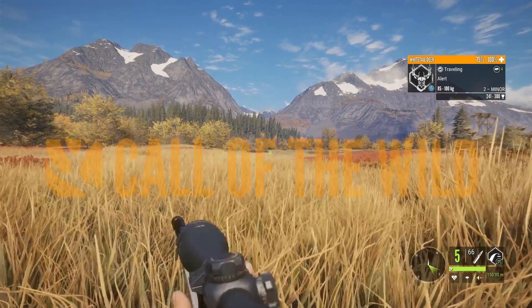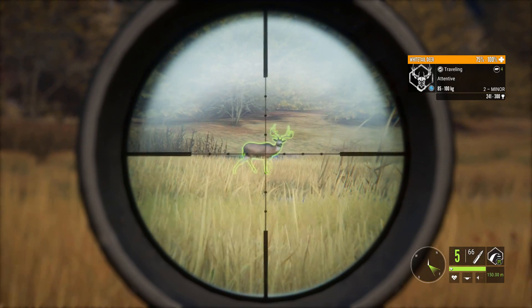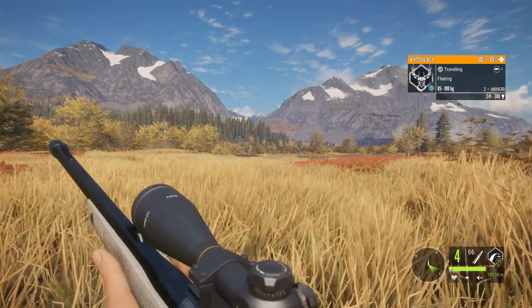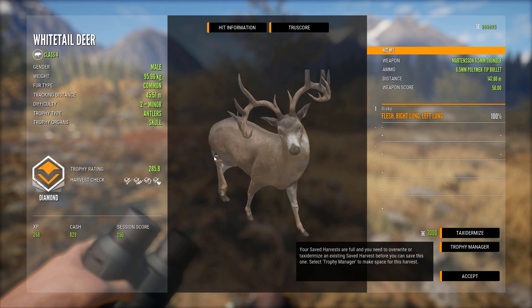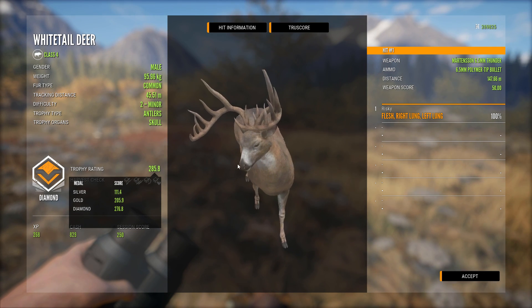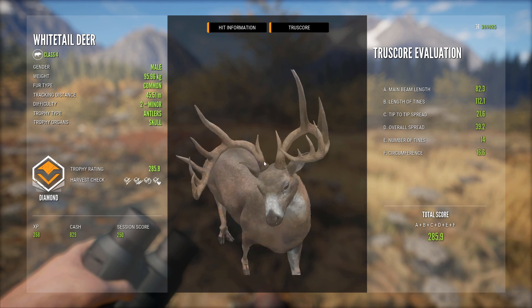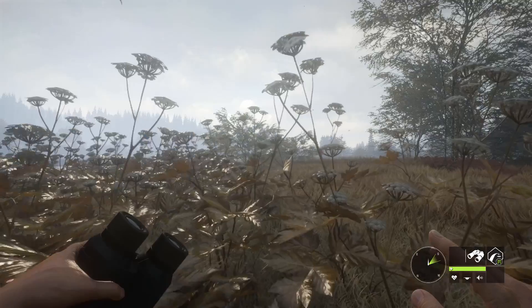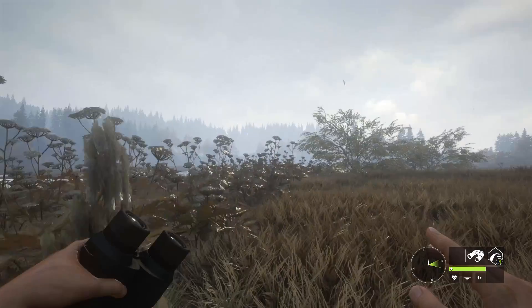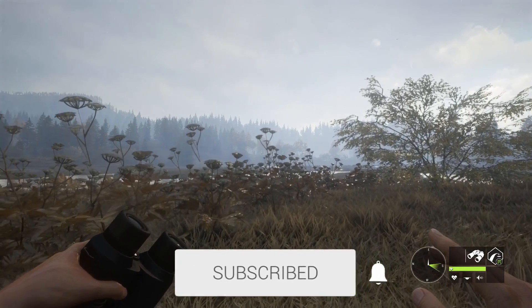That is a freaking giant level two, holy shit! There's a monster level two - what, are you kidding me? Oh my god. That is a monster. Alrighty, so we're back out here on Leighton. Hopefully you enjoyed that first clip. We got ourselves an awesome diamond whitetail. He just barely made diamond being level two. I think his weight was just a tad bit heavy enough, so it definitely was not bugged. That was a legit level two diamond - I've never killed a level two diamond.